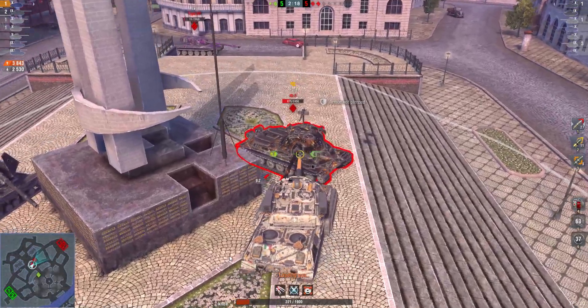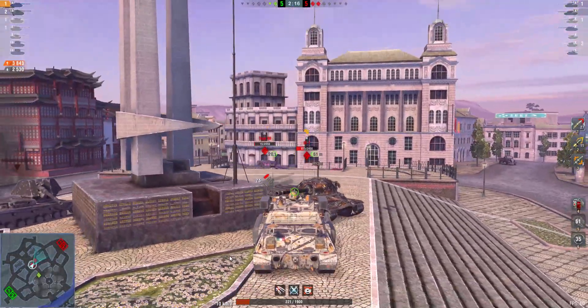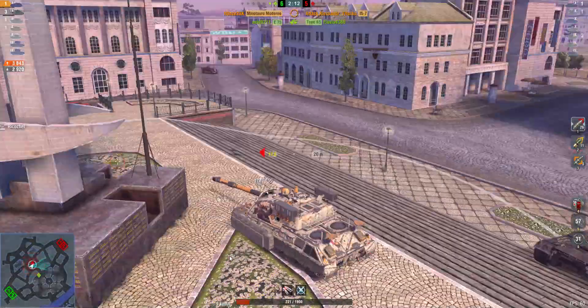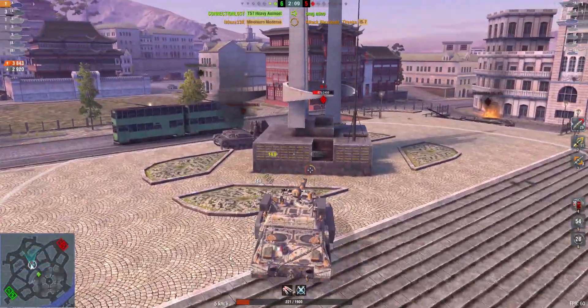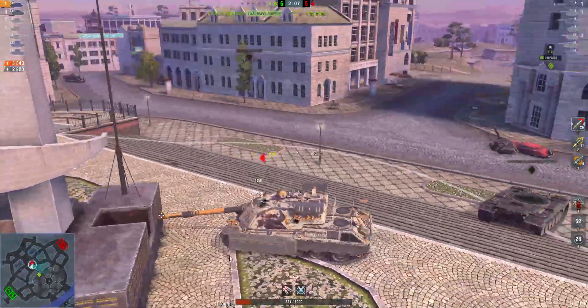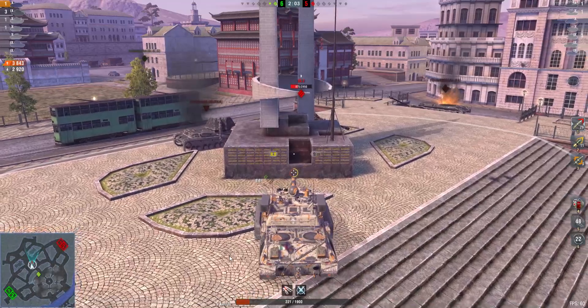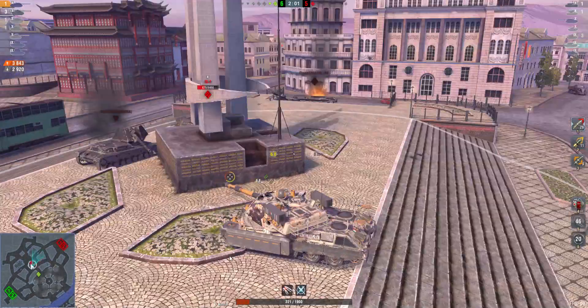Two bounces! That's so frustrating — he bounced as well, and another bounce! Wow! The IS-7 does have troll armour on some tanks. I get that in Stargazer — you're bound to bounce both your shots sometimes.